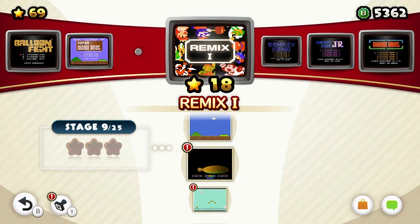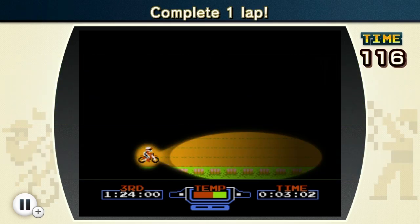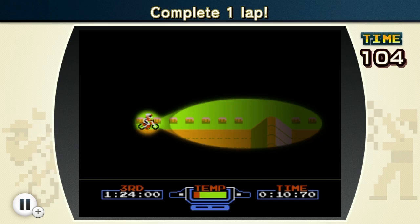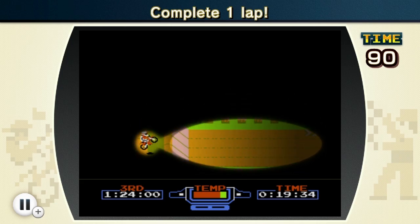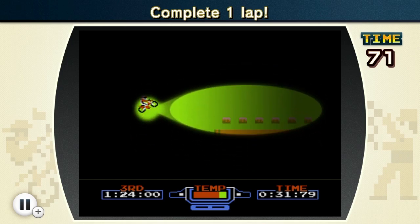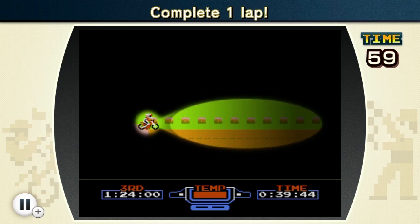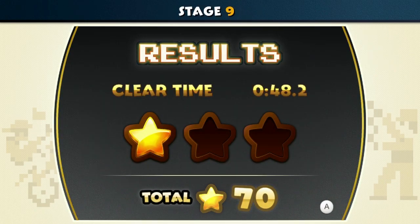Let's go on to Stage 9, which is Excitebike in the dark. We have to complete one lap here — I'll do my best, though it's very difficult to see. My temperature went... my thing overheated. That was my bad for just going too fast. Gonna let my temperature cool down a bit. Wow, that overheats really fast. Maybe that booster pad cooled it down. I gotta hit those booster pads — I think that is what cooled me down. I finished the lap, that was pretty easy. One star! Yeah, that was pretty bad.